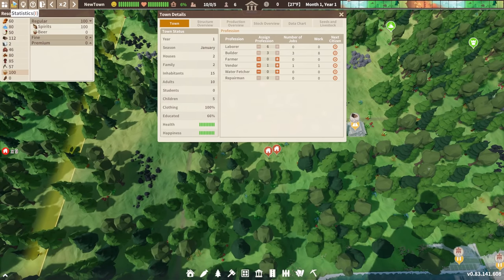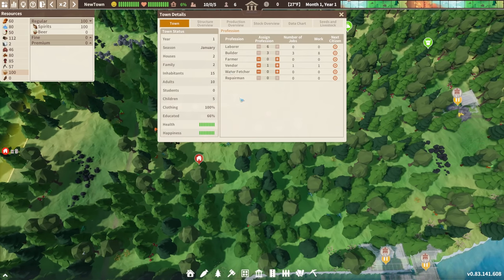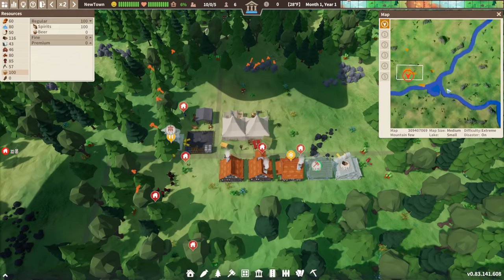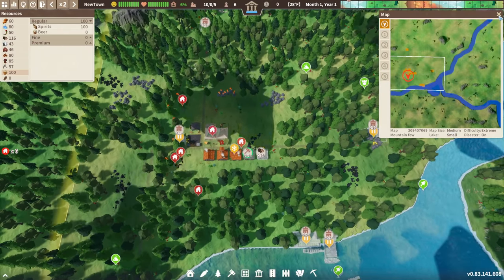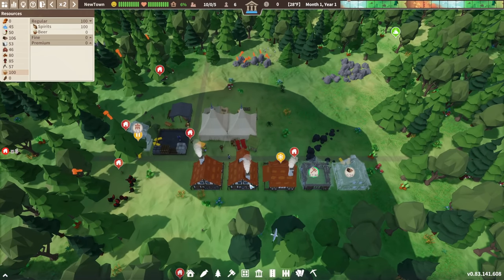The statistics tab shows all necessary information: input, output, population, what percent are educated, what percent are clothed. Then there's the mini-map tab — I'm on medium-sized maps, so the mini-map isn't all that necessary, but it's nice to know it exists.